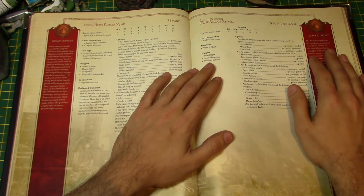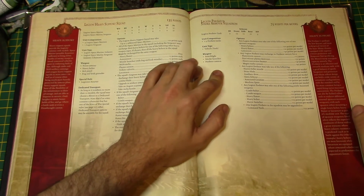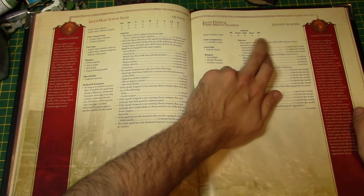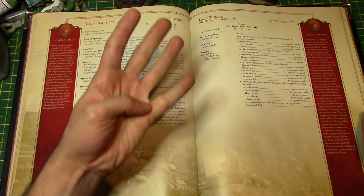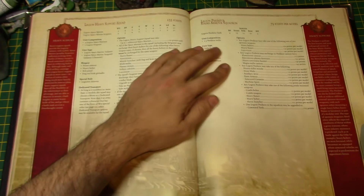Predator Strike Armor Squadron. Predators come in squadrons — you get 1 to 3 Predators. They're Front Armor 13, Side Armor 11, Rear Armor 10, 3 hull points, BS4. They have Searchlight, Smoke Launcher, and Predator Cannon. The Predator Cannon, if you remember, is a 4-shot autocannon, not a 2-shot. They don't come with sponsons as standard.